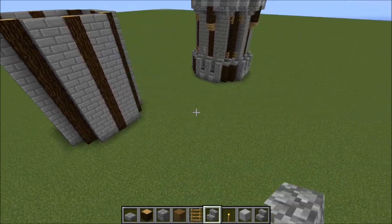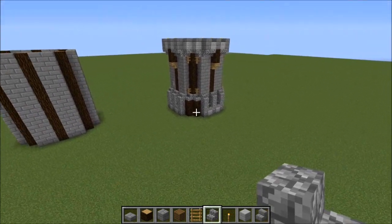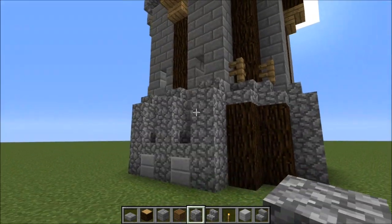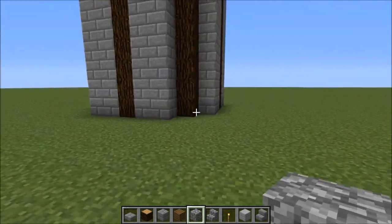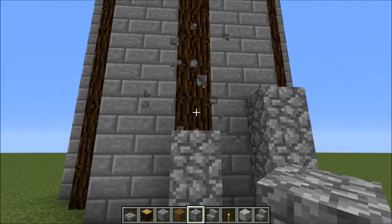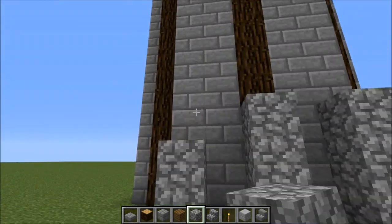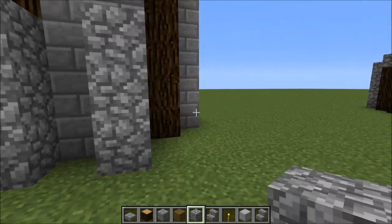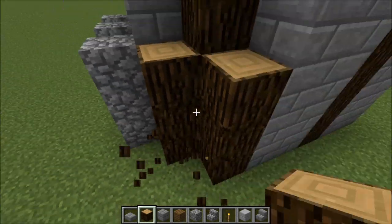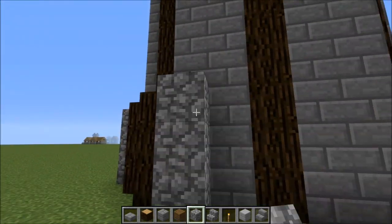Okay, so we finished that part. Now we're going to build this layer on the bottom. That's just three blocks high of cobblestone, spaced every other block. And then this is wood — three blocks as well right here. And then, once again, cobblestone.